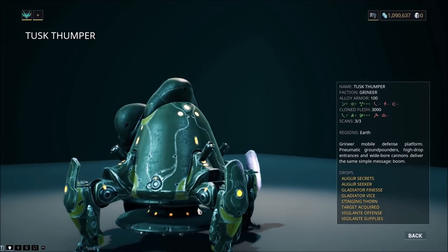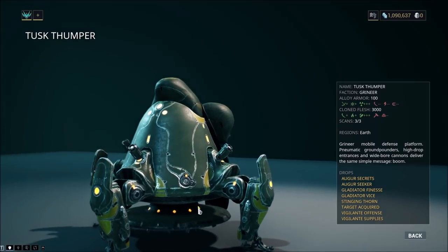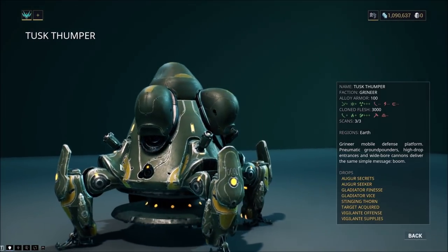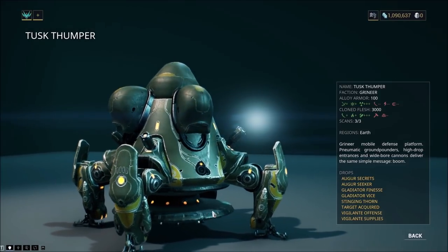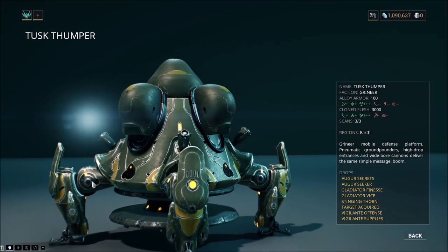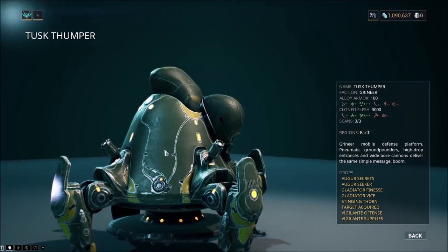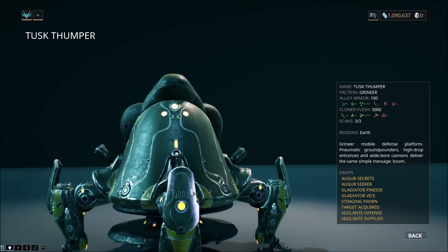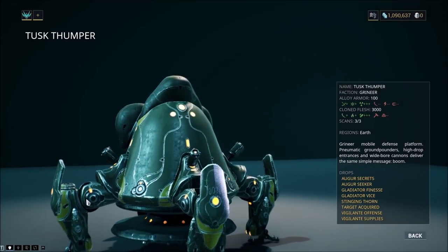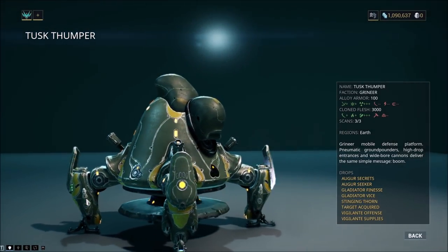It gets really difficult when you're down to one or two legs remaining, since each accounts for 25% of its health and behavior becomes more erratic. Shoot the cannons out and get close to it — it will either charge past you or try to use its pneumatic pressure plate. When you see it bracing for the shockwave, vault jump as high as you can, position yourself to see that leg, and while it's hitting the ground for five to six strikes, shoot its weak spot. It will not be able to move out of the way — that's where you can be most accurate.